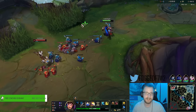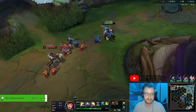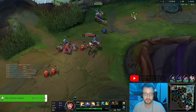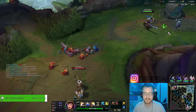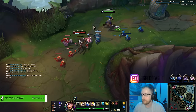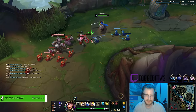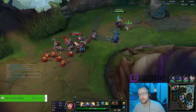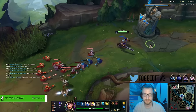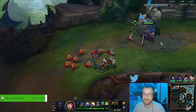So just surviving against Jayce early is all we need. Our jungler isn't playing top side right now. If our jungler was playing top side, we would be going a little bit more aggressive and maybe trying to set up something. Even if you don't know where the enemy jungler is, you always know where your jungler is. You can keep track of your jungler to decide: can I pressure right now or not?